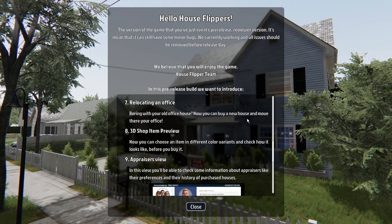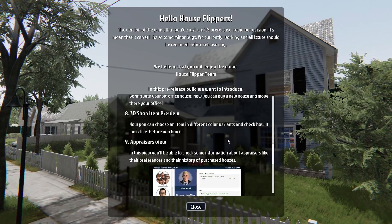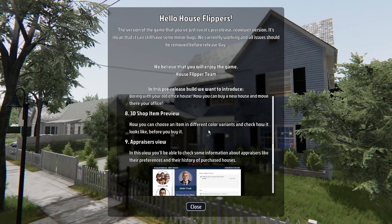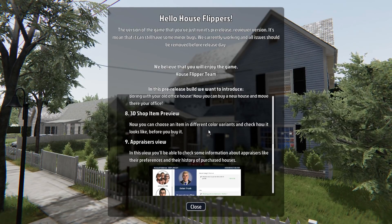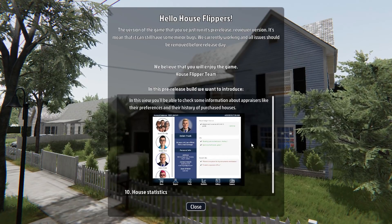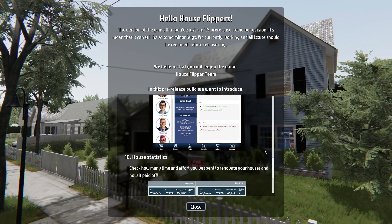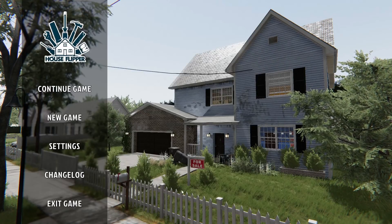Relocation of the office — now you can buy a new house and move your office there. 3D shop item preview — now you can choose an item in different color variants and check out how they look before you buy them. Appraiser's view — in this view you will be able to check information about appraisers like their preferences, history of purchased houses, and so on.